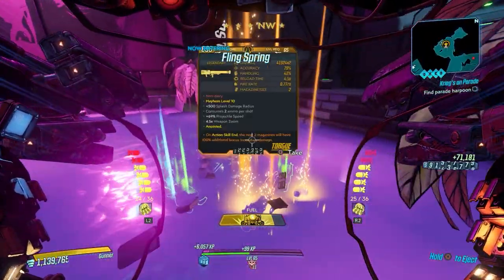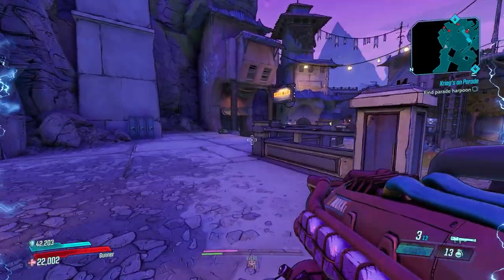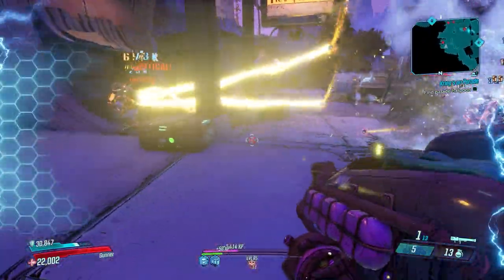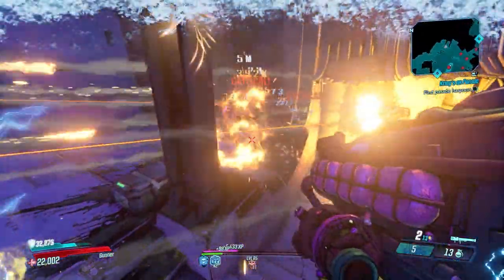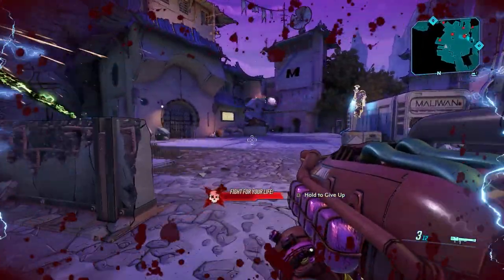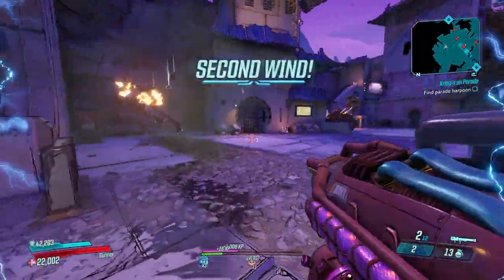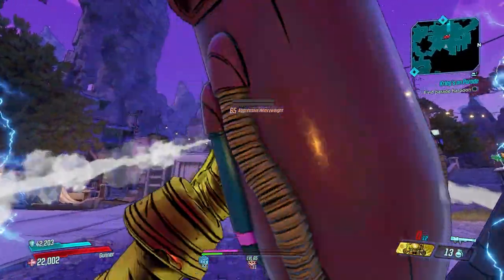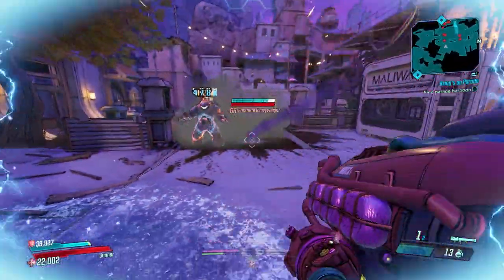This gun can spawn with splash anointments, which is the main anointment you should be on the lookout for. Other good anointments include URAD or action skill active 200% weapon damage. While this launcher is definitely not the best in the game, it's extremely useful for Moze and FL4K mains as a means of maintaining health, although a Heartbreaker on FL4K or a Slow Hand on Moze would be preferable, especially since rocket ammo is so hard to come by.